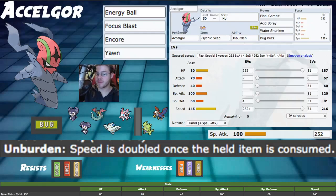What's up guys, Nyeth Jim here bringing another VGC 2020 Pokemon Sword and Shield competitive video. Today we're going to be talking about Accelgor, an interesting bug type Pokemon from gen 5 or 6, I think. This Pokemon's really fast and it has a couple of really cool things that it can do.